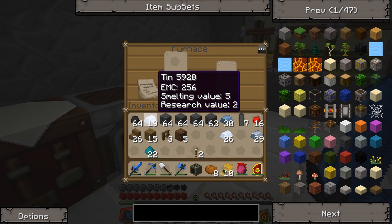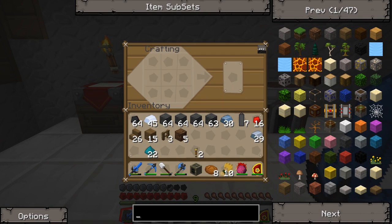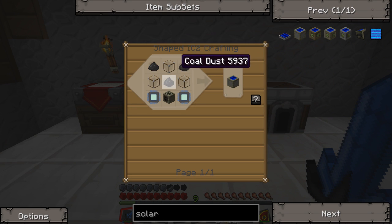I got some tin here, we'll combine that. What I want to make today is something a little different — we are going to start with solar panels. That's why I made so much coal dust. We need some electronic circuits and I need to make some more generators.